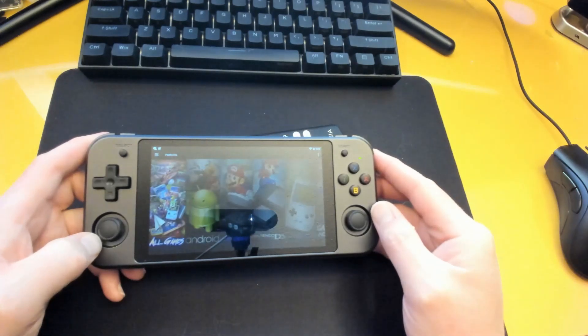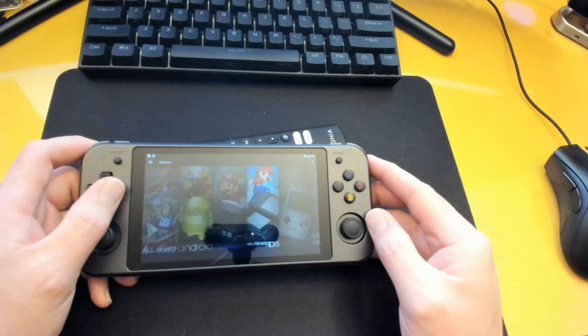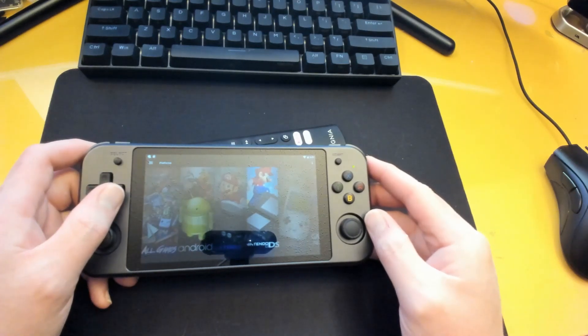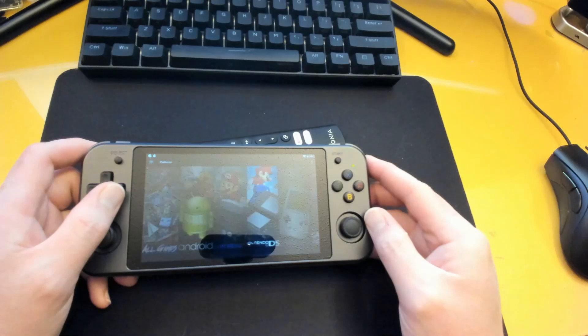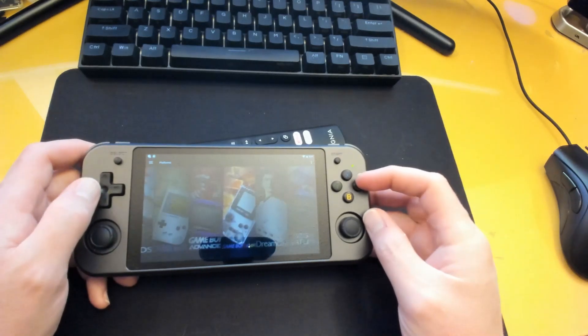Now there's a bug in the beta — this is the beta version of Android — where videos will keep playing even after you've switched into the emulator, and they'll play for like two or three minutes before they finally shut off. To get around that, go into Developer Options and there's a toggle to kill background tasks without activity. Set that and it will silence LaunchBox as you're transitioning to whatever emulator you're working with.